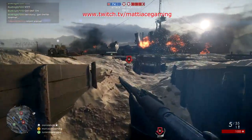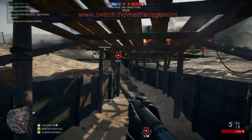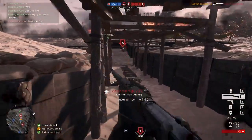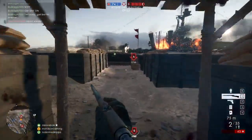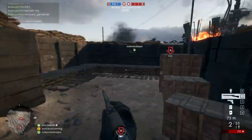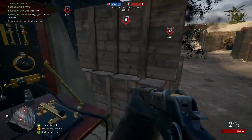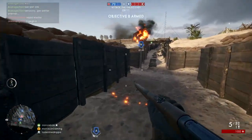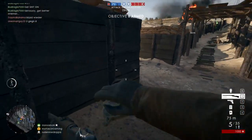Hi guys, it's Matthias and I'm coming at you here with my first video about the Cavalry class in Battlefield 1. You get this class if you spawn on a horse, similarly to how you spawn in a vehicle or a plane. What I want to show in this video is how you can use it more similarly to a regular infantry class. Most videos I've seen about this class so far have been players riding around on horseback, killing people with the sword.